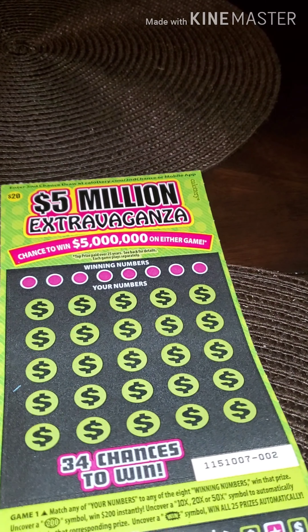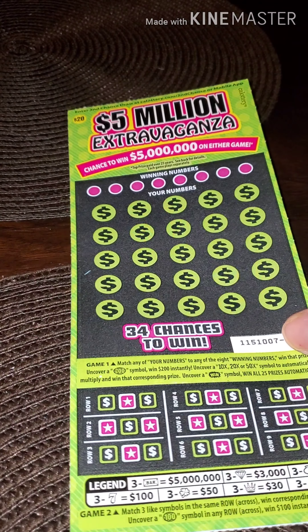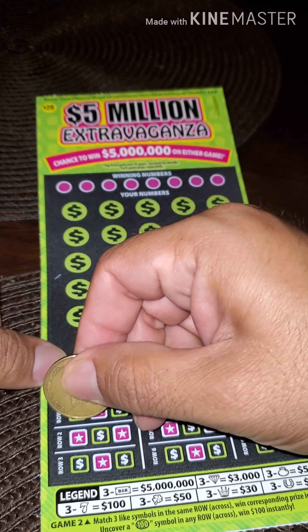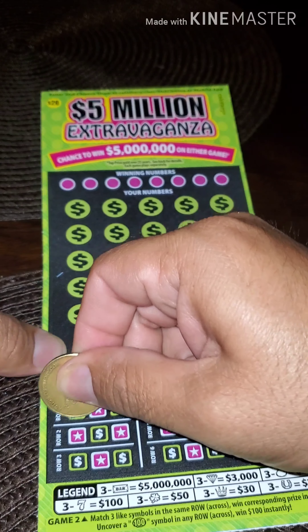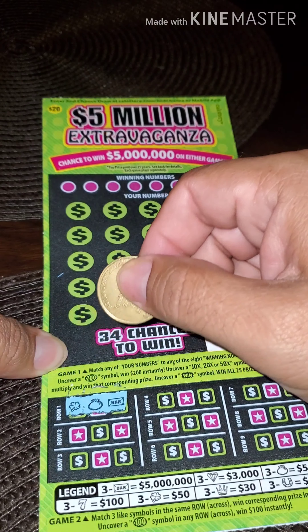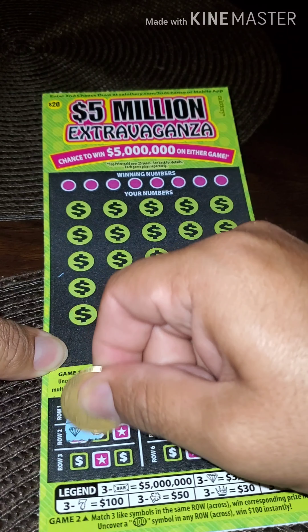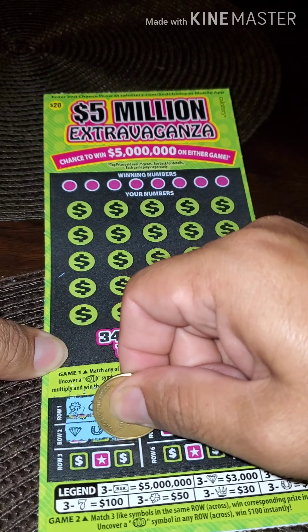We are going to start on the bottom with our bonus section. Clover. Money bag. And bar — so a clover, a money bag, and a bar. Diamond. Horseshoe. And crown.